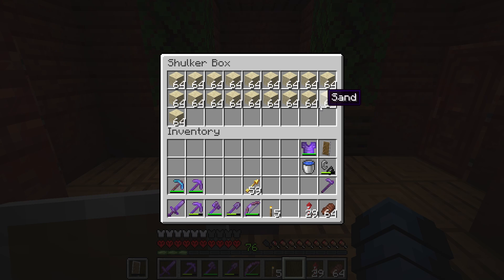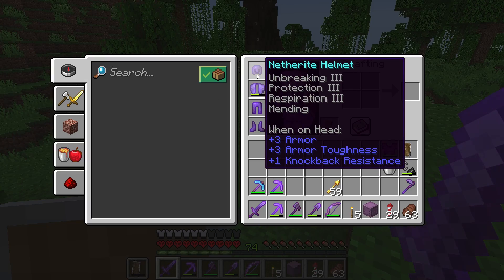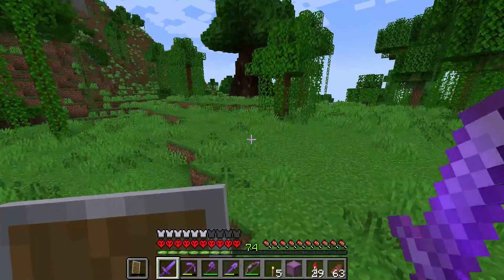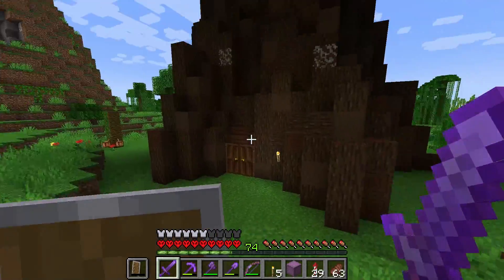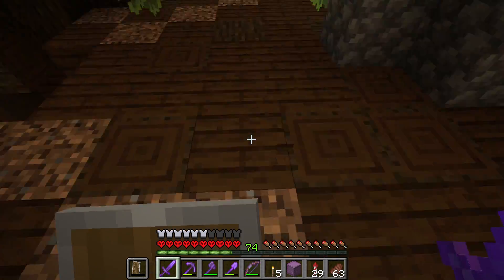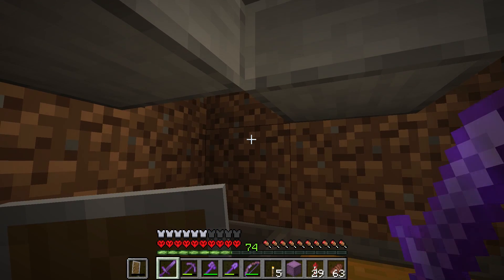Next thing we need to do is go over to the ocean and get a bunch of ink sacs. I tried doing it on camera but sadly the voice didn't record. I also put mending on our elytra - we can't quite get unbreaking three on it yet because I don't have an unbreaking three villager, but we managed to go to the mending village and get another mending book to add to the wings so we can repair them and don't fall from height and die. We're going to sit at the spawner for a bit, repair the wings, then head to the ocean.